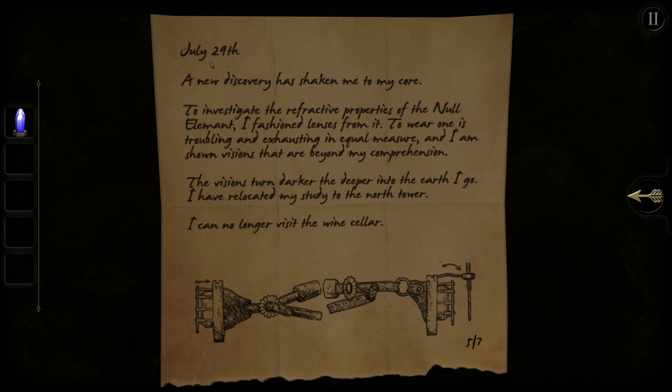I'm drinking a carbonated beverage which I never do, so my stomach doesn't know what's happening. The note reads: 'A new discovery is shaking me to my core. To investigate the refractive properties of the null element, I fashioned lenses from it. It is troubling and exhausting in equal measure and I am shown visions beyond my comprehension. The visions turn darker the deeper into the earth I go. I relocated my study to the north tower — I can no longer visit the wine cellar.'